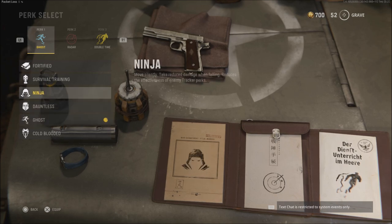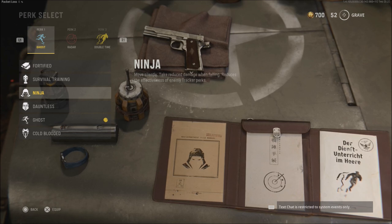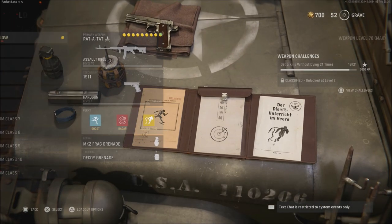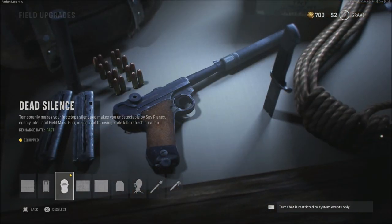Next on the list is Ninja. Ninja was not in the beta, and a lot of people wanted to see it back in the game. It is here in perk 1, and I think they put it here on purpose because it's going to be a difficult choice for a lot of players. Ninja lets you move silently, take reduced damage when falling, and reduces the effectiveness of enemy tracker perks. Keep in mind there is still the option to run the field upgrade Dead Silence instead.